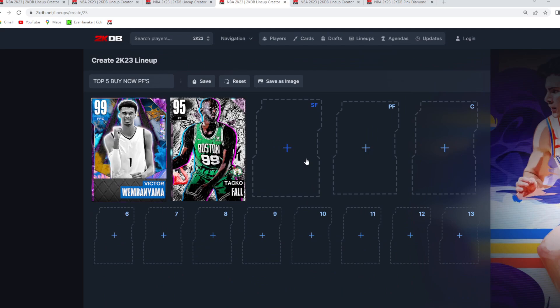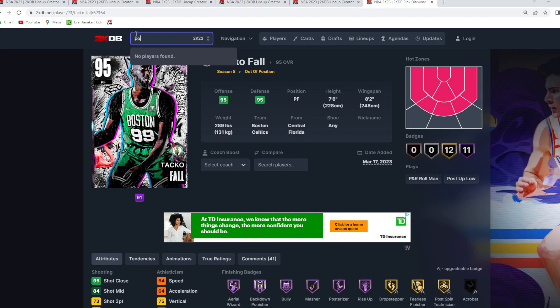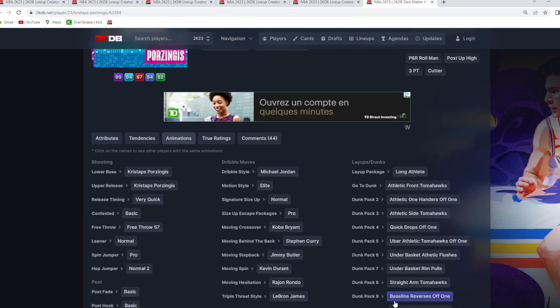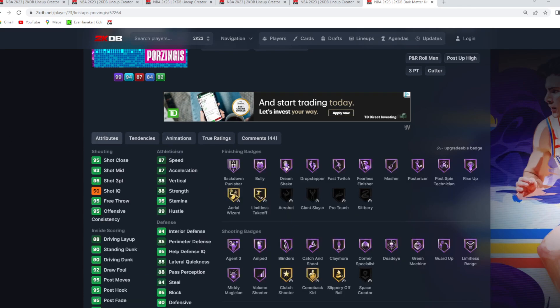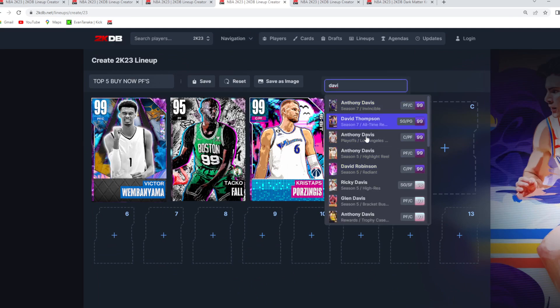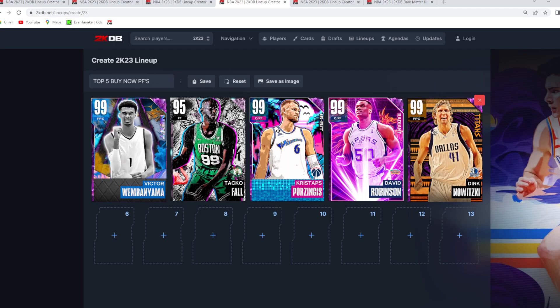At number three, if you want more shooting from a buy now power forward, Christopps is probably the best stretch four at a buy now price — seven foot three at power forward, seven foot six wingspan. He can knock down threes consistently but is also a great defender. For numbers four and five, we have D-Rob at four and Dirk at five. Dirk is a great offensive four with one of the fastest power forward jump shots in the game. D-Rob is more about defense and a great player model with size, but still a capable jump shot. Those are the top five best buy now power forwards.